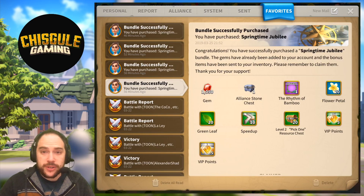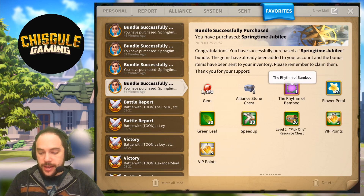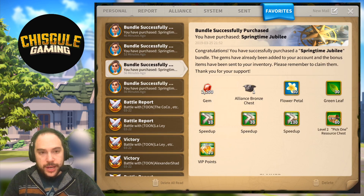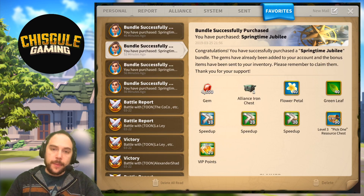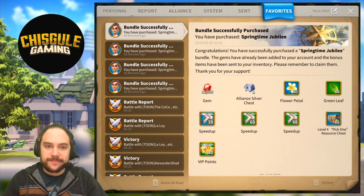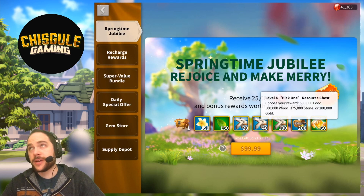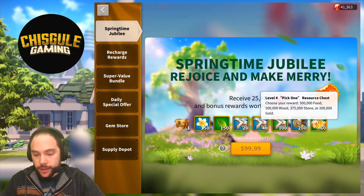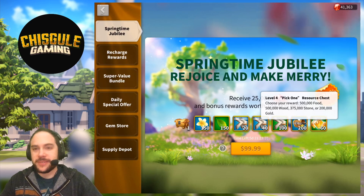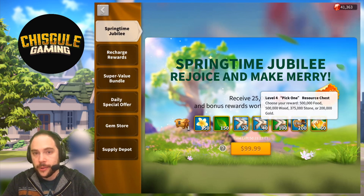It occurs to me that I've already purchased all the other bundles, so I may as well show you the contents of each. Here you can see the Rhythm of Bamboo avatar frame I was talking about. Here's the next tier at $10, here's the $20 tier, and here's $50. Overall, I'm pretty happy about this event and I personally am going to be spending to the max level. I would consider myself a heavy spender but not a whale, not a megalodon — some of these crazy, crazy spenders. I spend opportunistically but also aggressively, and this is one we're going all in on.